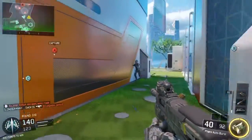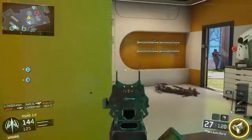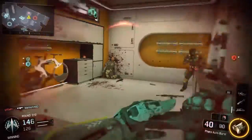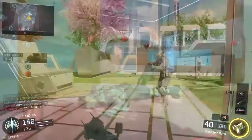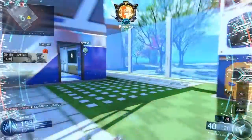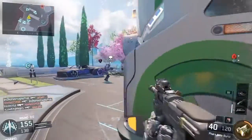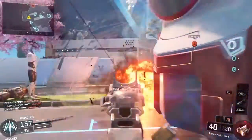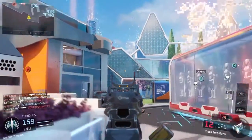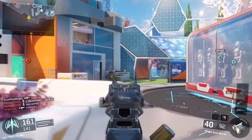Especially in Hardpoint, playing the objective is huge. You don't have to be directly on the objective — people are always running toward the hardpoint, so you can be behind or in front of it and pick off enemies as they try to get in. Running with a team is very important on this map. In objective games like Hardpoint or Domination, talk to your team, tell them where to cap and where the enemies are, and they'll help you out as you help them.